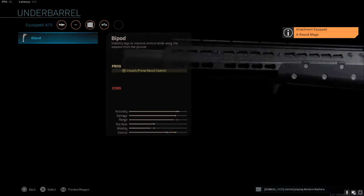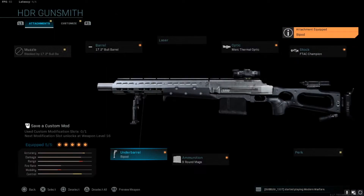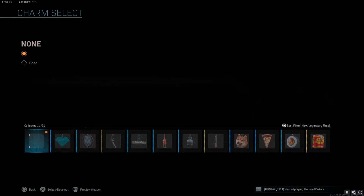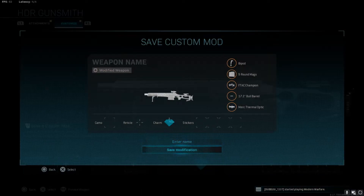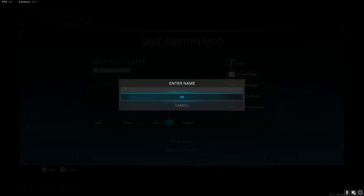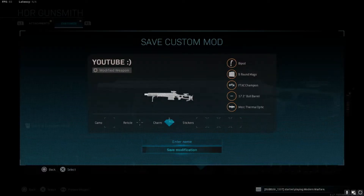Just hop on out, go into Warzone, go to Create a Class. You're going to add in your custom modification — select the modification like you're choosing a custom mod. And there you go, it's as simple as that. Now you have your custom guns. Load into a game and choose them.